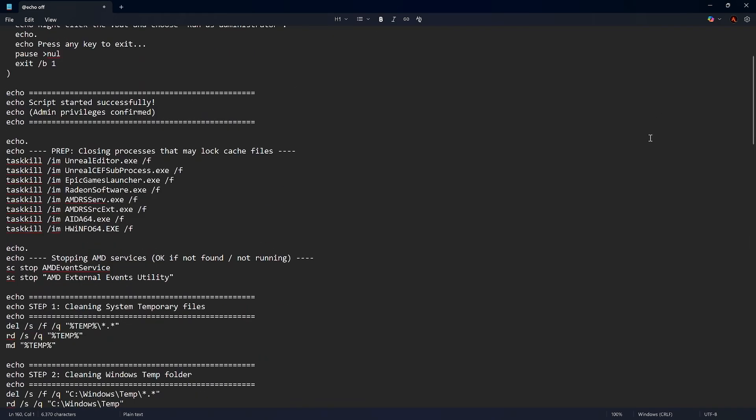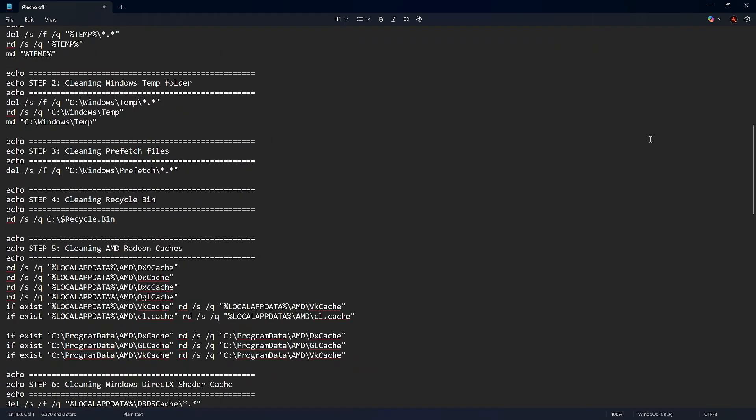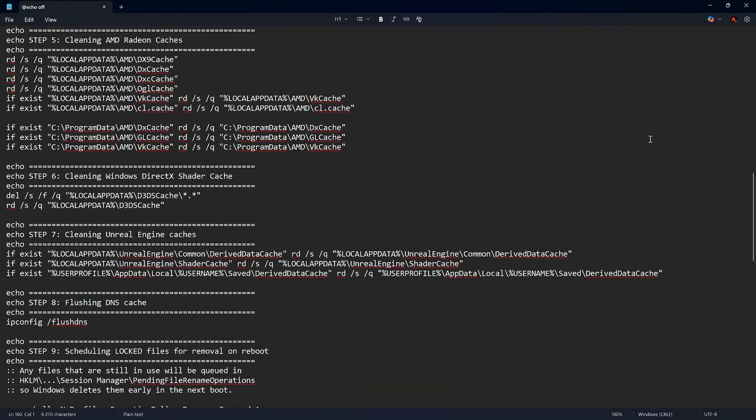These commands do the following. First, it terminates services related to Unreal Engine 5, AMD drivers, and some hardware sensor software like AIDA64 and HWiNFO, in case you have them. Then it cleans Windows system temporary files located in AppData, and also the ones in the Windows Temp folder. Then it also cleans the prefetch files and the Recycle Bin, which is optional but included. Then we have the main GPU driver cache files — the AMD Radeon cache folders — including DX9, DX, DXC, OGL, VK, CL, and more.